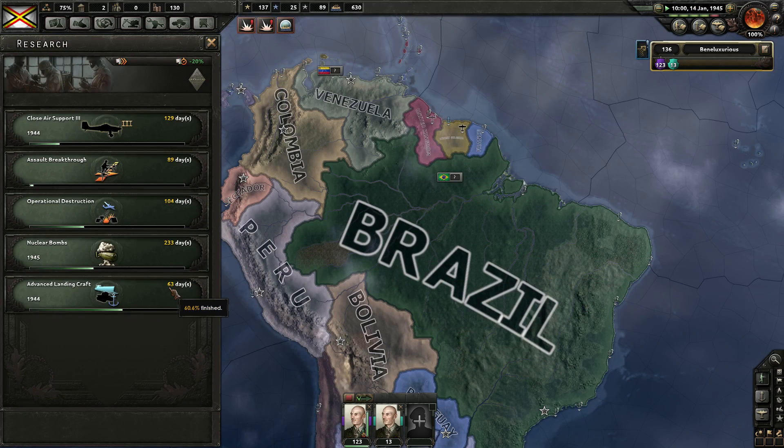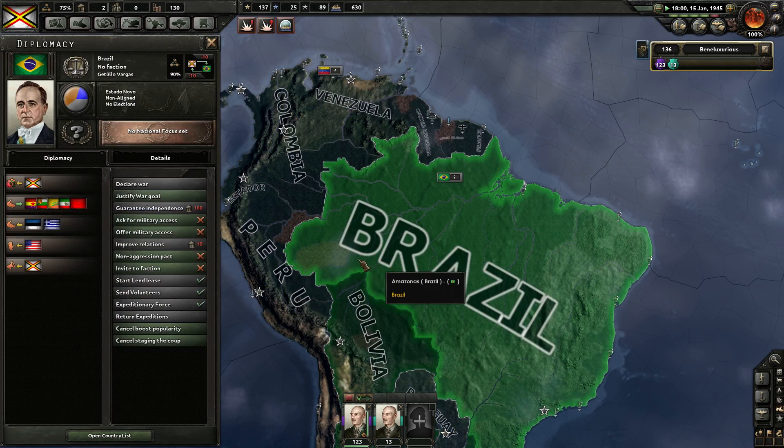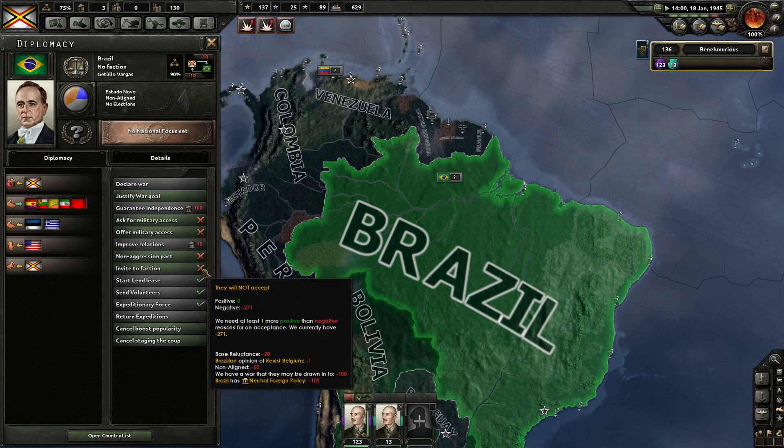Grand landing craft will be after the coup starts, so we can take a look at that. Brazil - what is your story at the moment? Oof, that's really bad. This was a tiny sliver when we started the coup - so that's the power of what the Americans are doing. We would like to invite them - they are slightly off. They have a war they may be drawn into and they have neutral foreign policy.